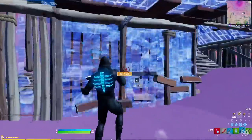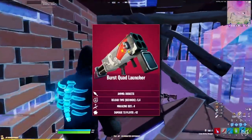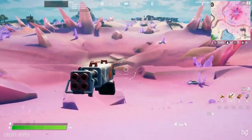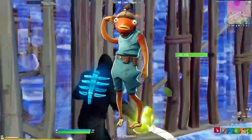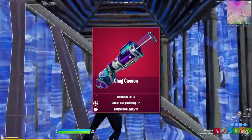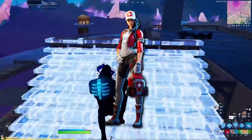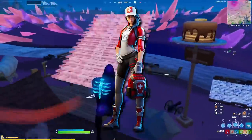Next up are the new exotic weapons being added to the game — two new weapons in total. There's the Burst Quad Launcher, which will do 42 damage to a player per shot, firing off a rapid burst of two rockets at a time. It'll be sold by Fishtick, who you can find at Coral Castle or Craggy Cliffs. Second, there's the Chug Cannon, which is probably going to work just like the old Bandage Bazooka but with Chug Splashes. You'll be able to purchase the Chug Cannon from Remedy, who will sometimes spawn in the Hilltop House near Pleasant or near Craggy Cliffs.